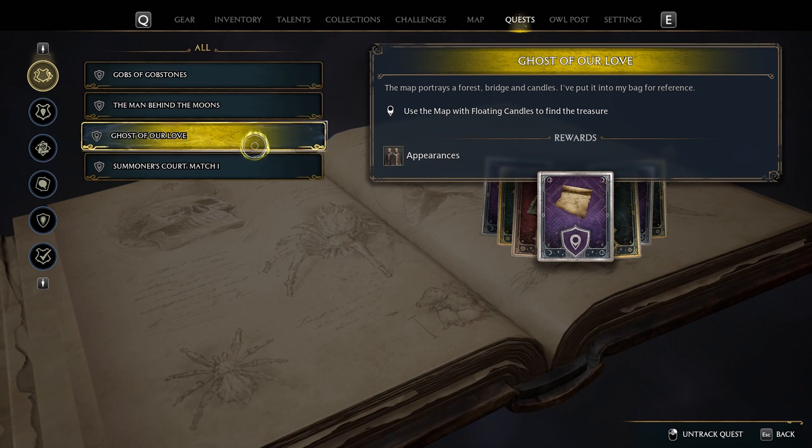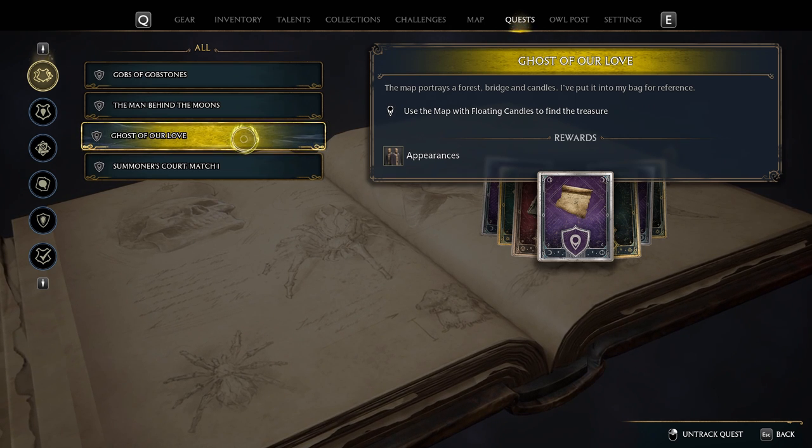Hello everybody. In this video, I'm going to show you where you can find the chest for the treasure for the quest. It said use the map with floating candles to find the treasure. Ghost of our love. This is the quest.